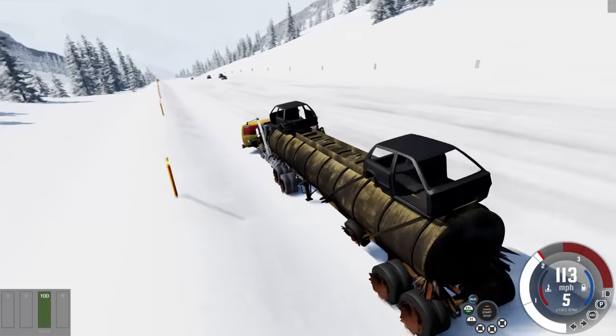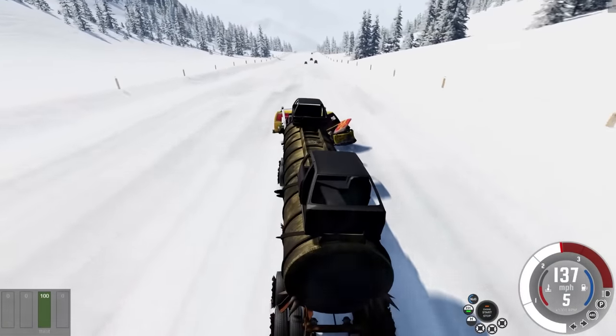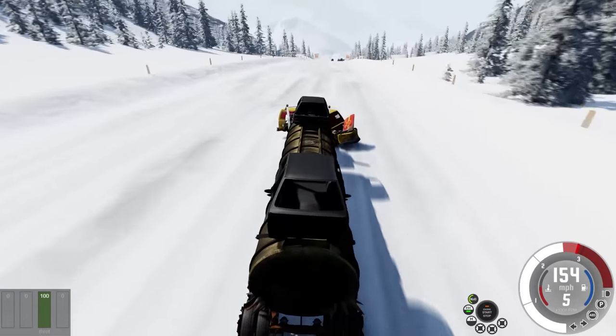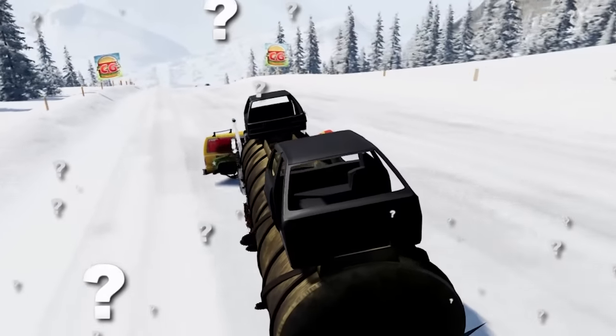We just obliterated two cars and we've got a vehicle stuck to the front of us. I'll just hold it wide open — we can push it, this is fine. Eventually it's going to go off, right? The van slowed me down but I think I can make this.